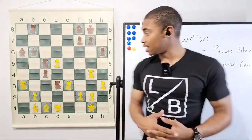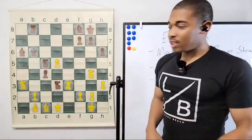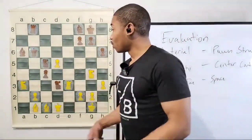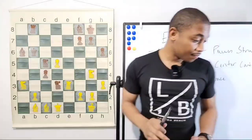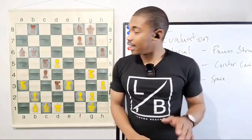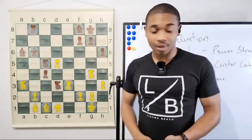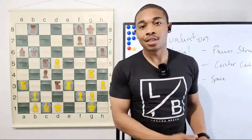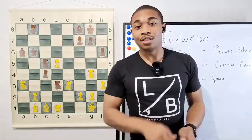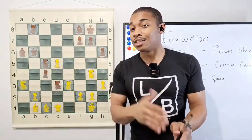The pawn e5 break was good to alleviate the crampedness of our pieces. We still have the bishop advantage and if we open up the position more, or if black makes a mistake, we're definitely winning and our opponent's position is going to be busted. I have over 800 videos on this channel — a beginner's playlist, an intermediate playlist, a checkmate playlist, a tactics playlist — all the patterns you need to become a better chess player.